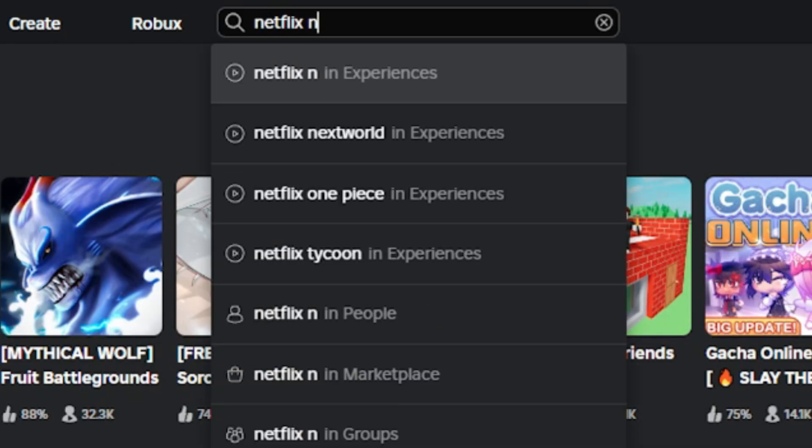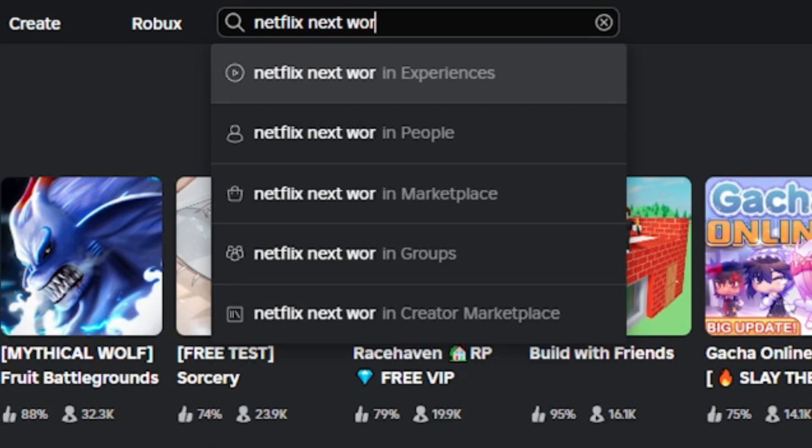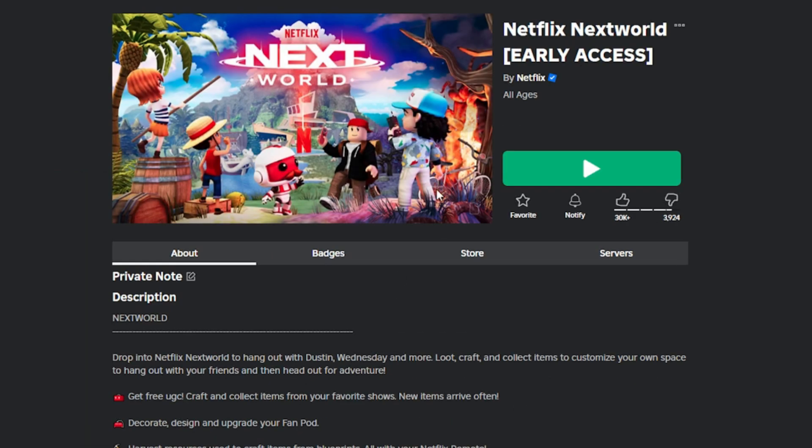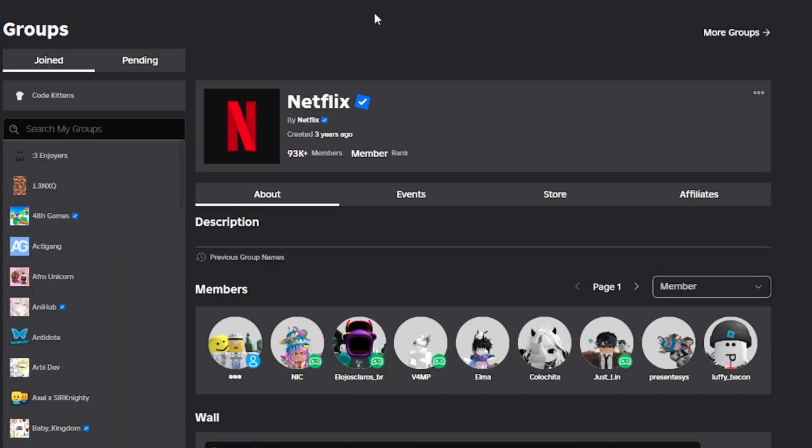Search 'Netflix Next World Game.' In this game there are new free limited items. For the game link, I put it in the description below. But before logging into the game,